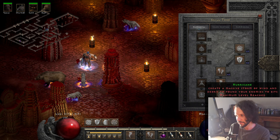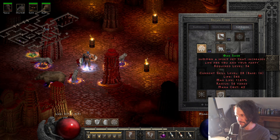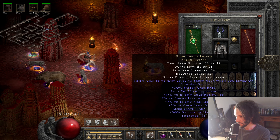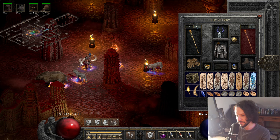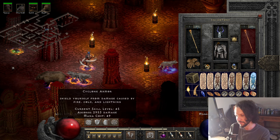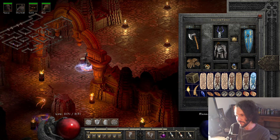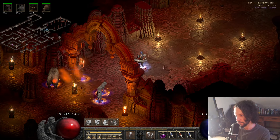All points are into the cold elemental side, with one-point wonders and 16 into Oak Sage. What I do is cast with Mang Song's - that's plus five to all skills with five percent cold pierce - then cast Cyclone Armor at level 45 for almost 3,000 absorbed, and Hurricane at level 45. Then I switch over to the main gear and we have negative 68 percent to enemy cold resistance.